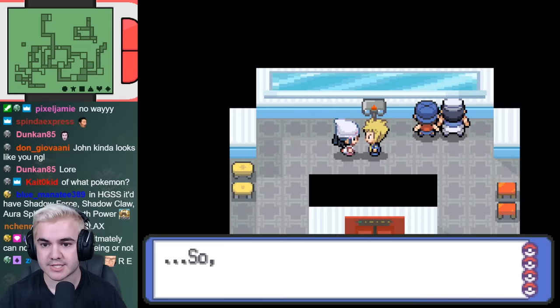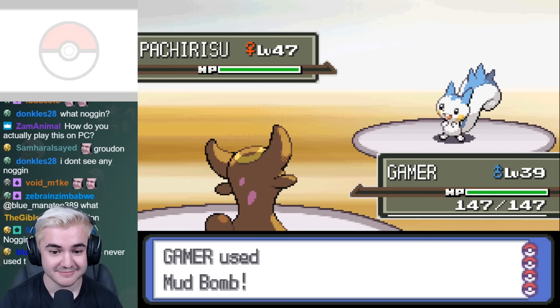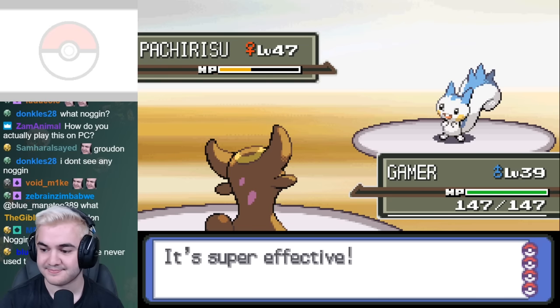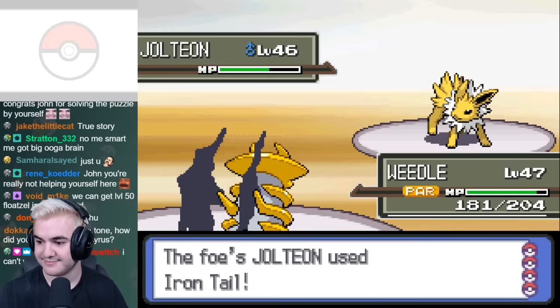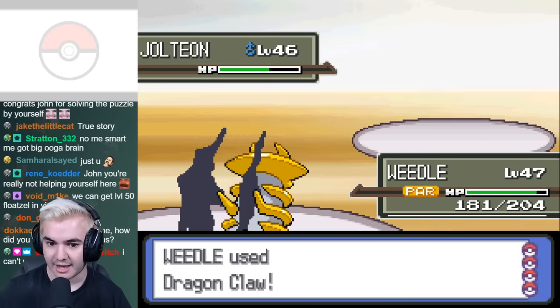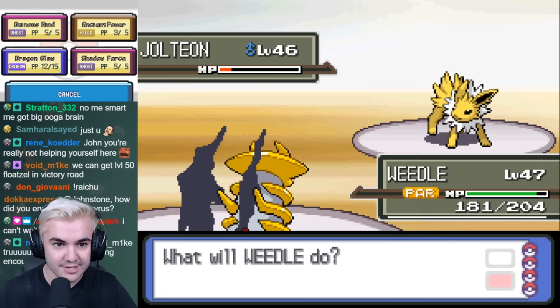Moving forward quite a bit, we reached Sunyshore City and talked to Volkner at the Lighthouse before taking on the Gym. Because our levels are so much higher than earlier, every battle here was so absurdly easy that I knew that Volkner was probably not going to be even a little bit of an issue. I'll admit I was a little cocky because I tried to get an Omniboost from Ancient Power and Ominous Wind like seven times in a row, so I ended up losing because I threw with arguably the best Pokémon on my team.